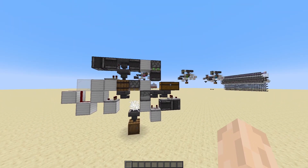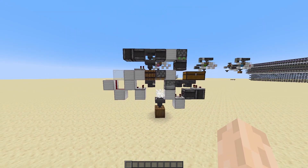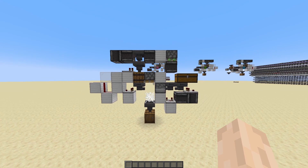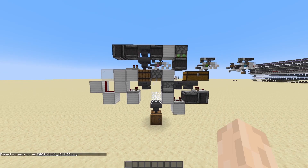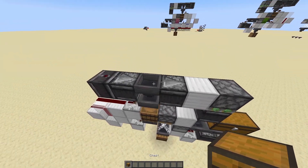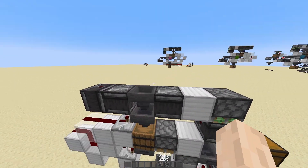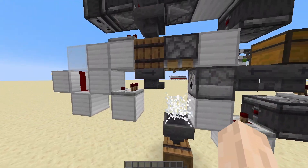It's very easy and as you can see it doesn't require many materials really. The materials that you see right here in this frame are the only ones that you need. These hoppers are for filling the shulkers with items - you can place a chest there, or maybe a water stream or a farm output onto this hopper and it's going to fill the shulker boxes.